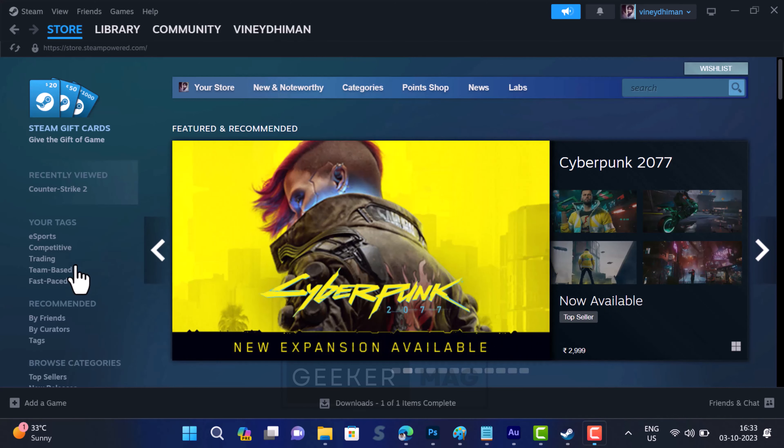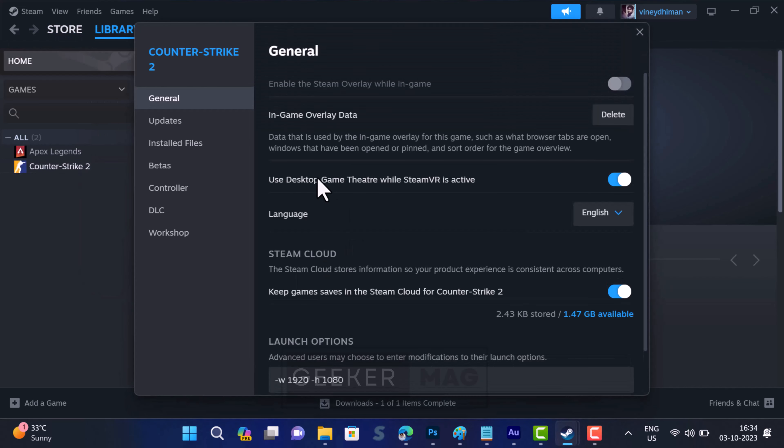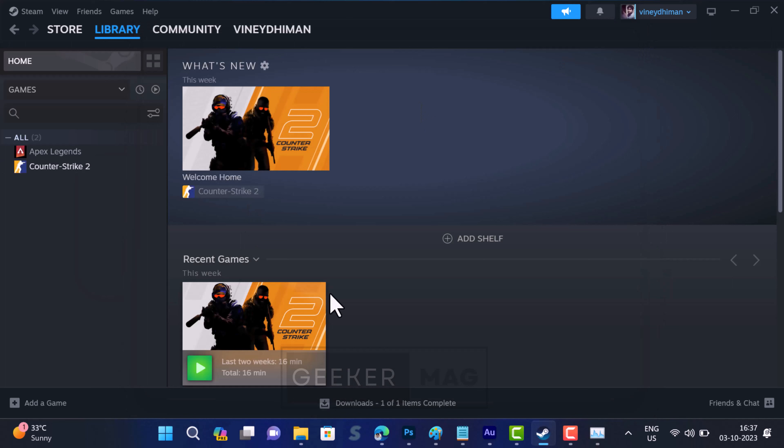Another way to fix this error is by clearing anything added in the launch options field. In the Steam app, switch to Library, locate the game on the left side, right-click on it, and select Properties. Switch to the General tab and on the right side locate the launch options section. Clear all the commands added in the launch options field. After that, close and relaunch Steam and check if this fixes the issue.